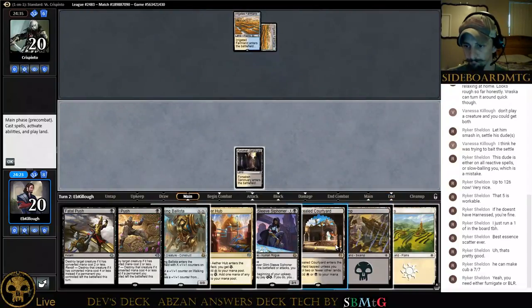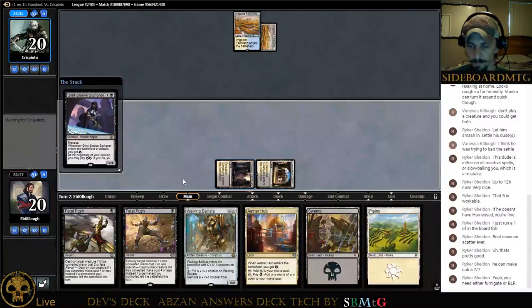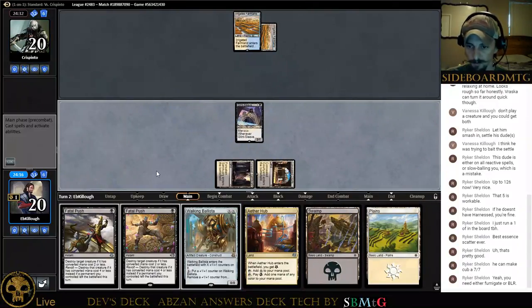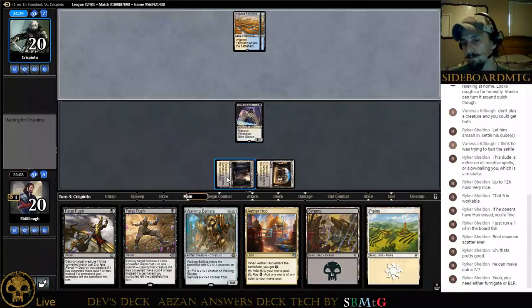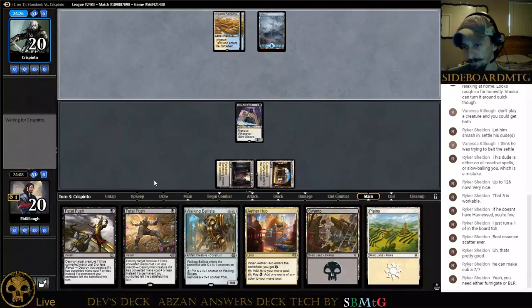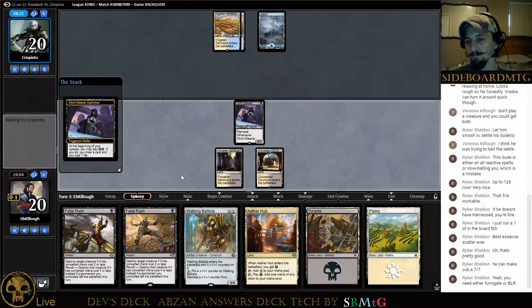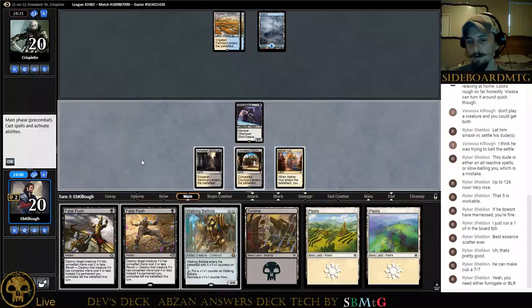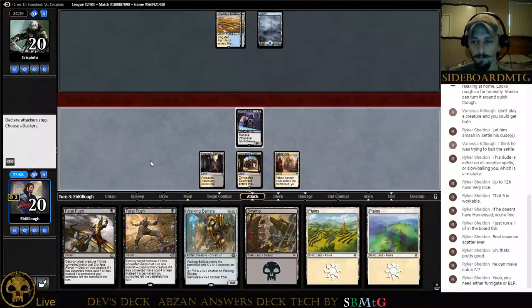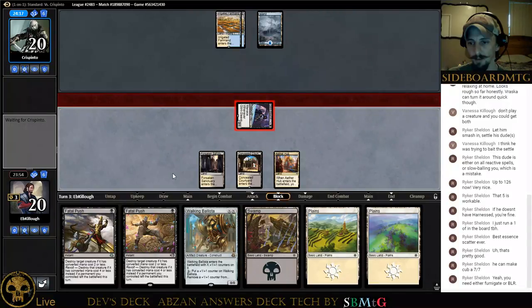We'll go Concealed Courtyard and get this little fellow in. I'm going to cast this guy on like turn four or six. The smarter play would have been to play Aether Hub and play him off of that so I'd have two energy to draw a card next turn — that would have been the better play. Sorry, I didn't see it at the time. More card draw could have got us where we needed to be. We'll get in for two and pass the turn unless he has early action.